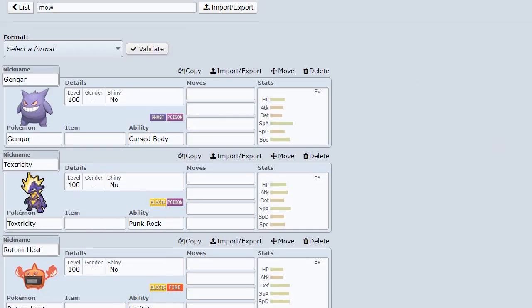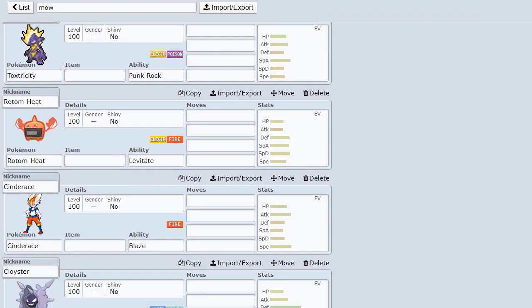Let's take a look at Rotom Mow's weaknesses. We have Gengar and Toxtricity, just because they're extremely powerful Poison types that can deal a lot of damage. Rotom Heat and Cinderace, because Cinderace is a Fire type and it beats Rotom Mow being a Grass type. Cloyster is an interesting one because it would counter Rotom Mow, but Rotom Mow's dual STABs hit it for super effective, which could cause many problems for Cloyster. Don't necessarily use it as a counter - however, Cloyster does have super effective priority and Shell Smash to gain the speed edge.